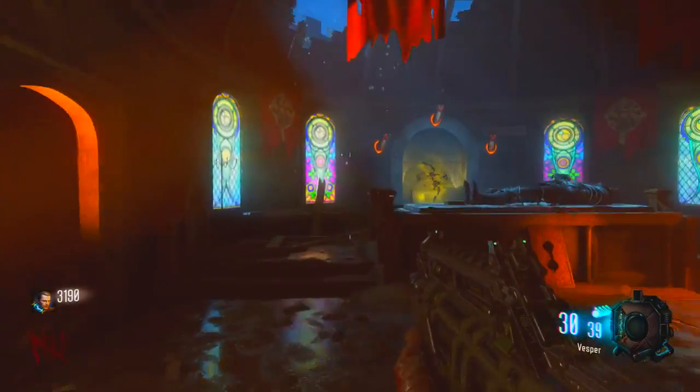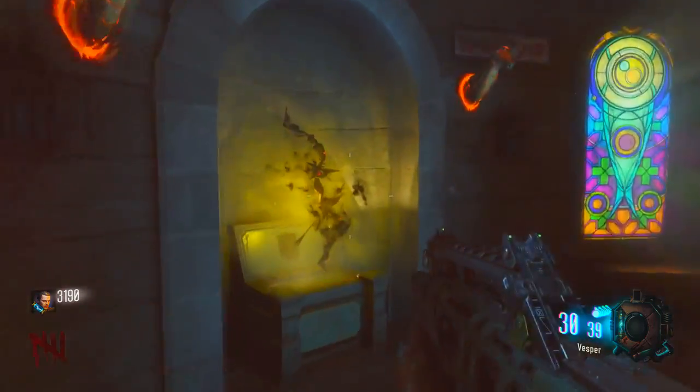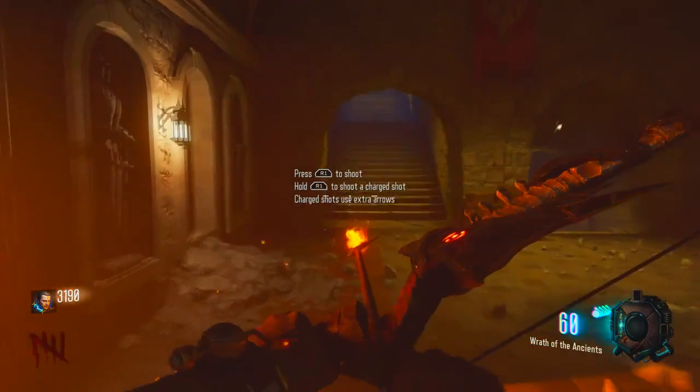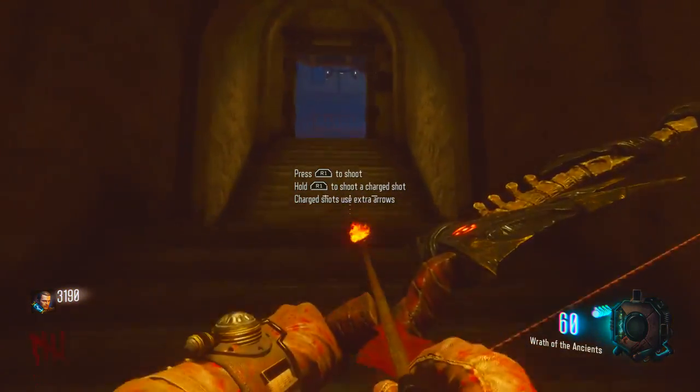So the first thing you guys are going to need is obviously the Wrath of the Ancients original bow. You can get that by completing all three dragon heads, and you'll walk up the steps right there from the pyramid and it'll be sitting there waiting on you.